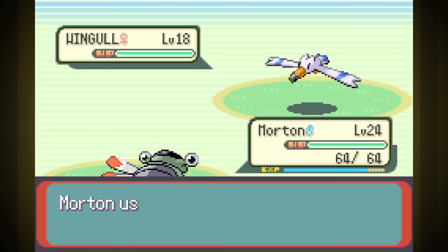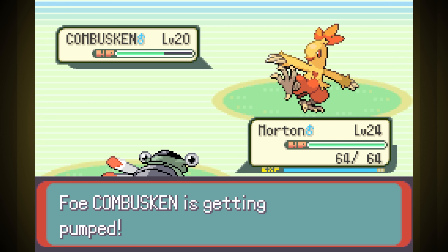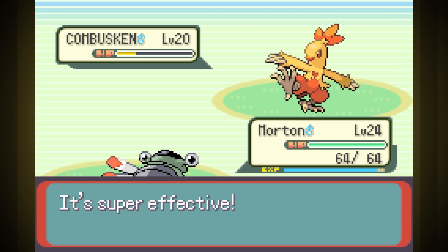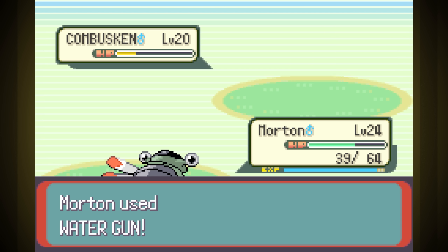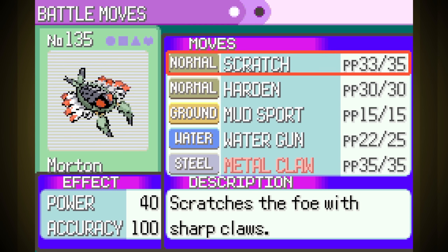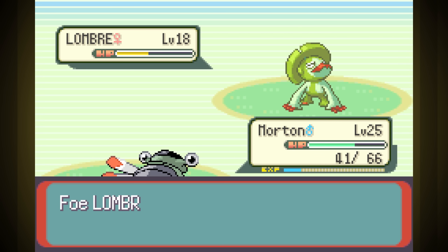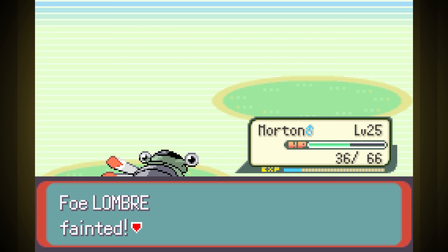Next up is our rival fight. It starts with Wingull, who just missed Super Sonic and went down. Kabuskan was second, but our Water Gun wasn't really doing a ton. His Ember messed us up, but thanks to him wasting time with Focus Energy, we only got hit once before knocking him out, learning Metal Claw in the process. It's a cool move, but I doubt we'll use it long. Last was Lombre, who went down in two scratches. Not bad.